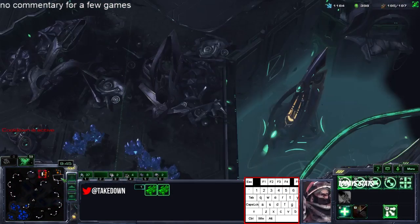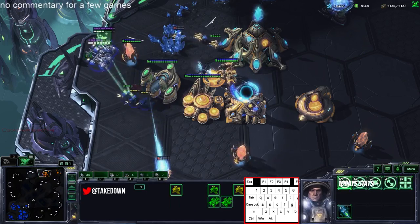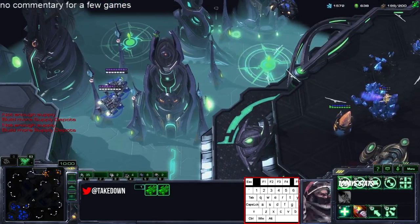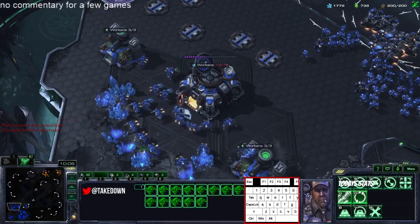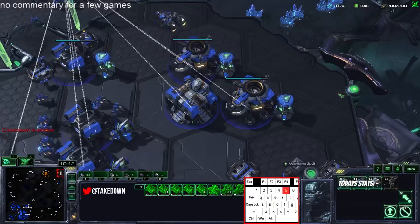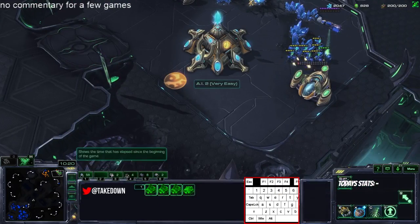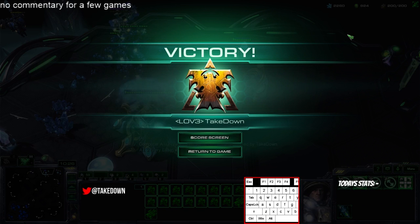You want to time the drops a little bit better — maybe going in a bit too soon with one of them. There's his third probably open. Maybe send one drop here and one in the back. My starport's almost saturated so I can transfer workers there, and now he has to deal with that while you go into the main — basically be everywhere. That's kind of how the game would play out.